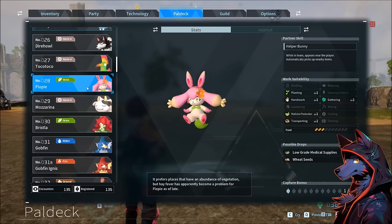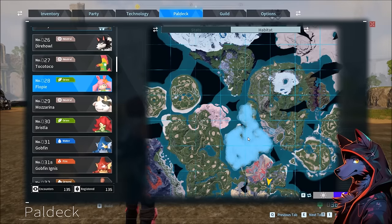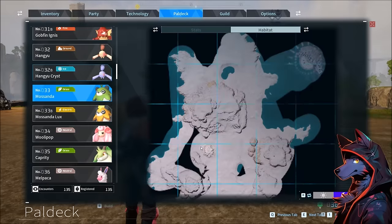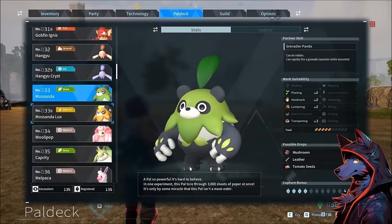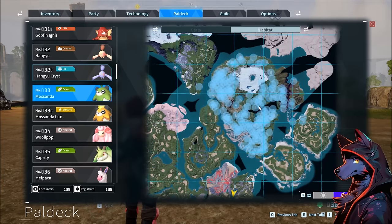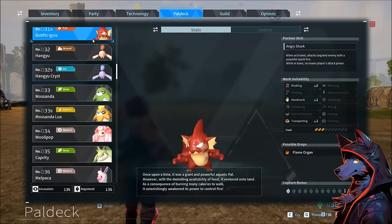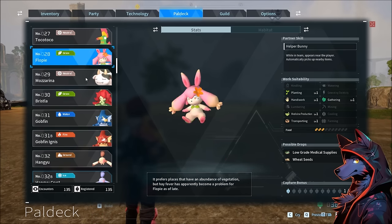Floppy is going to be necessary to your Pal adventure — this area has lots of Pals that drop wheat seeds. To upgrade your base at some point, you'll need a Wheat Plantation, so go out here to get wheat seeds if you haven't already accumulated them. The merchant in the desert town also has wheat and tomato seeds, and you can find them from other Pals like Mossanda. If you want to know the drops for a specific Pal, there's a separate video going through the entire Pal deck.